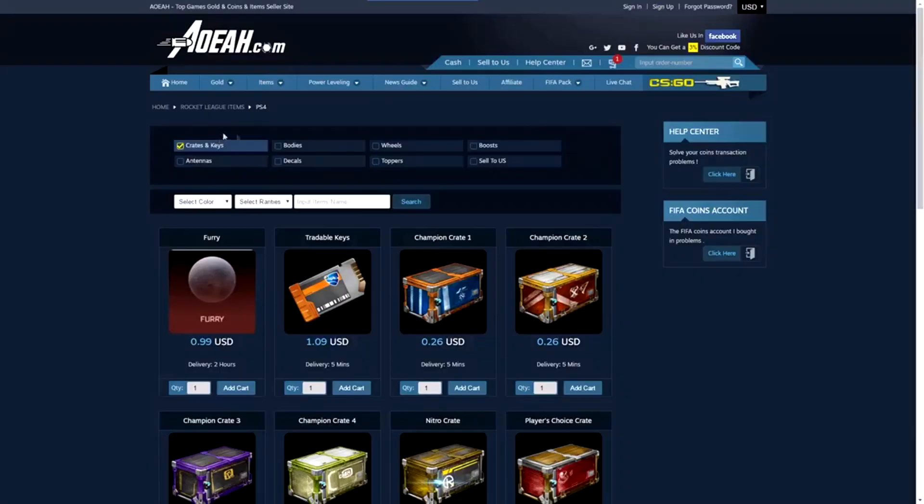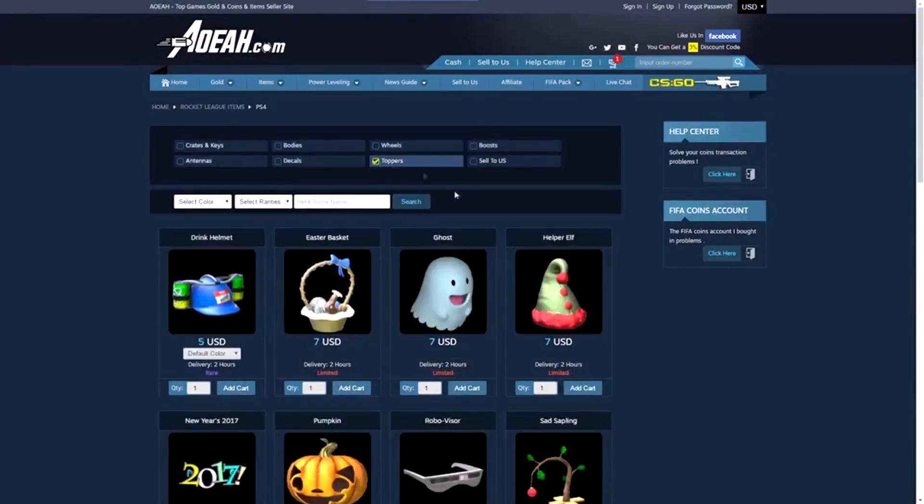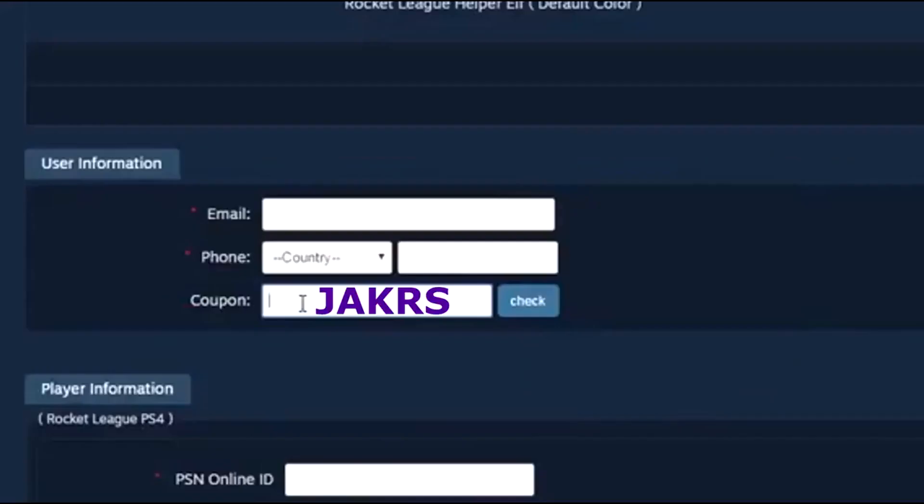If you guys are looking to buy some of the cheapest tradable Rocket League items, then head to the first link in the description and use code Jakrs at checkout for a discount.